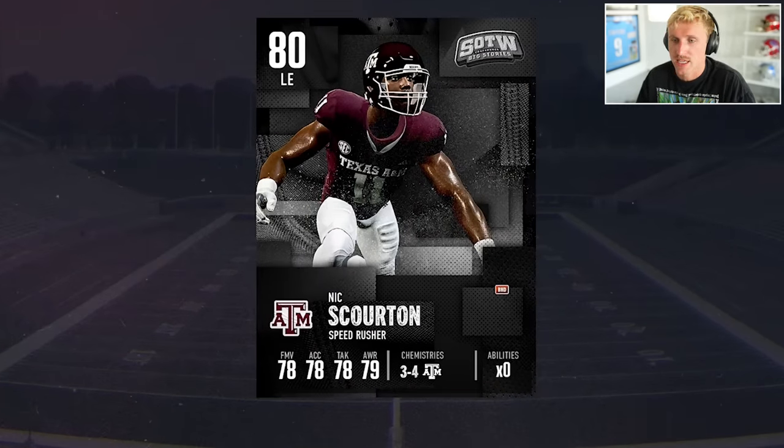Pack two — right now we still need a halfback. Halfback is the big position and there is a limited Ollie Gordon in packs, so I could pull him. Greg Rubin again — I wonder how deep this promo goes, looks like we're getting dupes already. Jalen Conyers! Jalen Conyers was at Arizona State when I went to the Arizona State game, and then he transferred to Texas Tech. He's one of the best tight ends in the game right now, and I don't have a tight end because I didn't take Brock Bowers. The animation was a little more anime — Jonathan Jefferson. Right end SMU — he's a monster. 86 power moves, 83 strength.